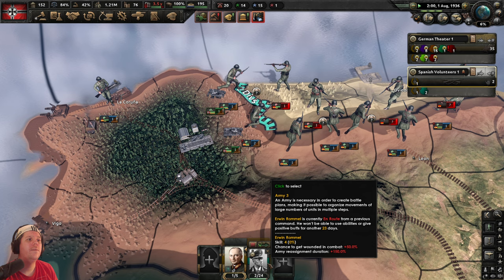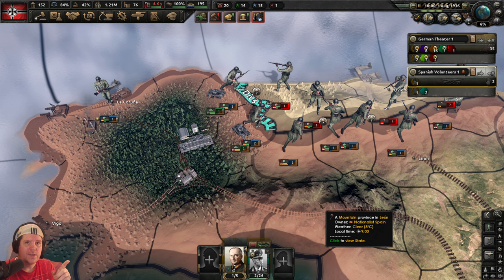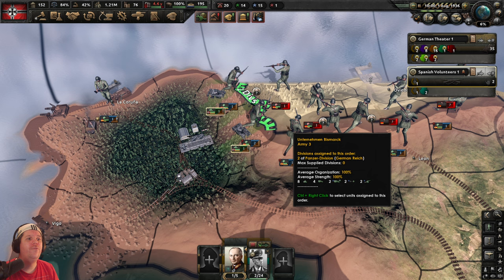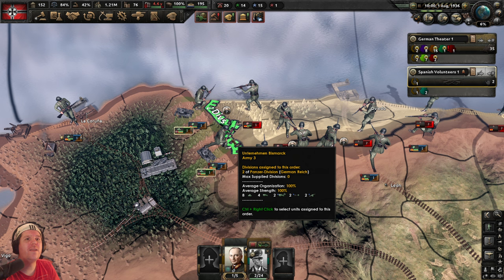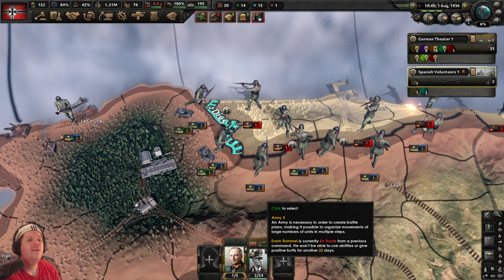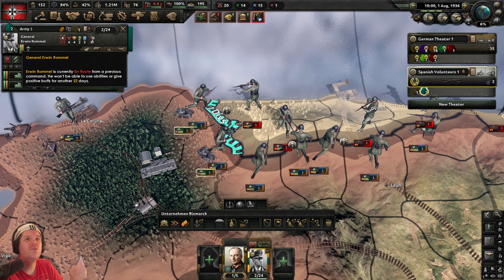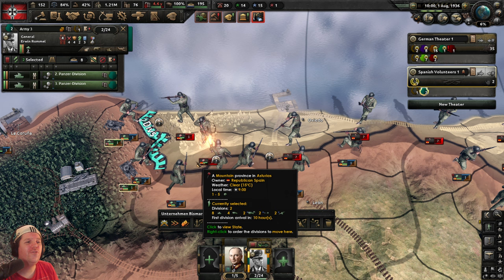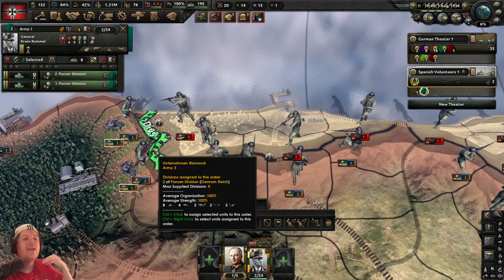Rommel's still not there yet but that's okay. A few days later — 1st of August — our tanks are in position at the front line but not yet engaging. We're going to issue the attack order — the first time we've done this in this tutorial, and on episode 7 it's about time. Rommel's portrait is still black and white — he won't give us his buffs for another 22 days — but we'll make a start without him. The two controls you need: Z key to draw the front line, X key to attack.